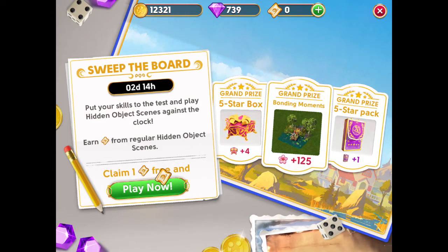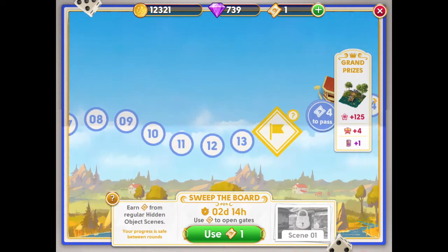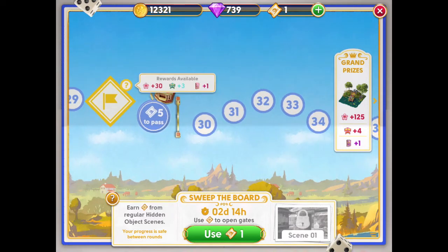The second source is Sweep the Board. A purple star pack can be a grand prize in Sweep the Board. Checkpoints 1 and 2 normally do not give any star packs, but checkpoint 3 onwards can give memoir star packs, either blue or pink.